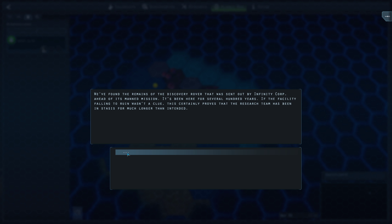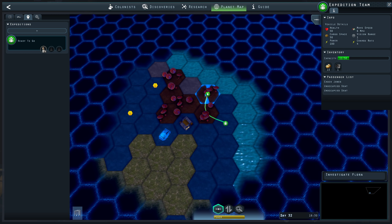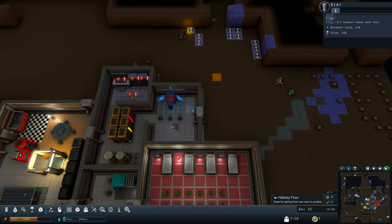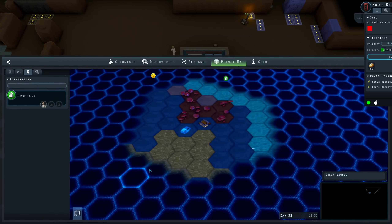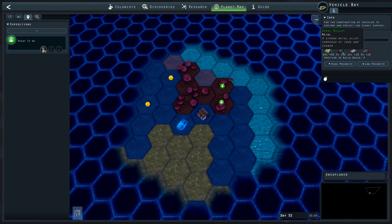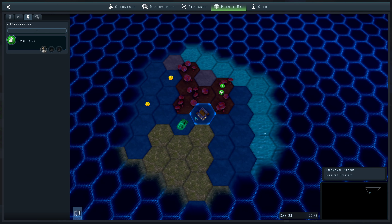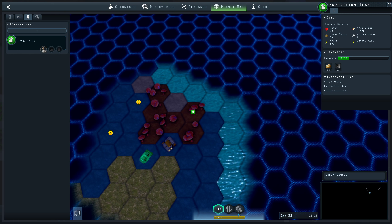Here's another point of interest — remains of a rover. Maybe someone explored the surface. The vehicle bay is underway — it requires a ton of steel billet and electronics that I don't have yet. I'm going to make it high priority, but it's going to take a while to get the resources.